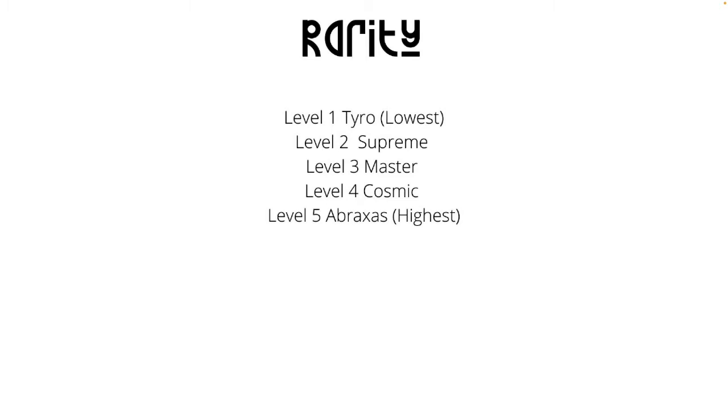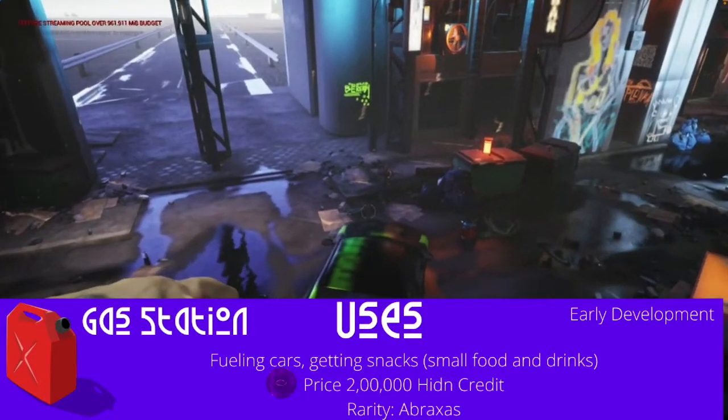Here are the rarities: Tyro is the lowest rarity and Abrax is the highest. You'll see these throughout the videos — on entities, armor, any type of item. Tyro is level one and Abrax is level five, so pay attention to those when you see them on anything.